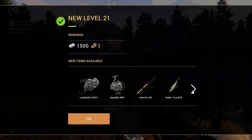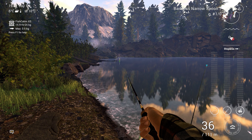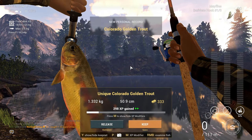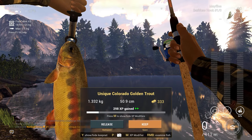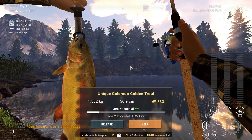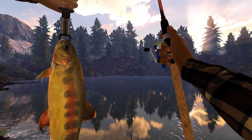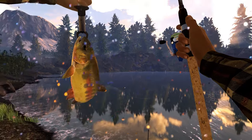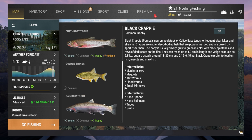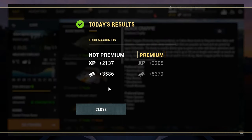Level 21 — huge, and we're only on our third map! And oh — another golden fish... better be a unique... and it IS! It is a Unique Colorado Golden Trout! Finally! I was here for so long. This fish is 1.3 kilos and worth 333 dollars. I caught it on a mayfly from the opposite side of the lake near the rocks. As you can see the fish species log is fully ticked off with the green mark — we caught every single fish from Rocky Lake!